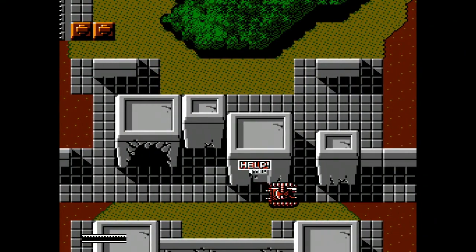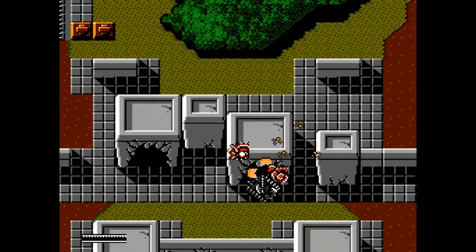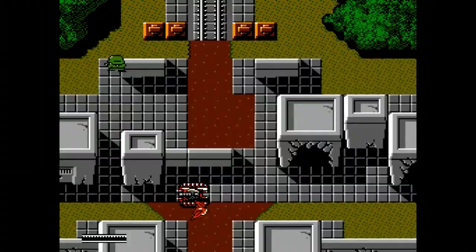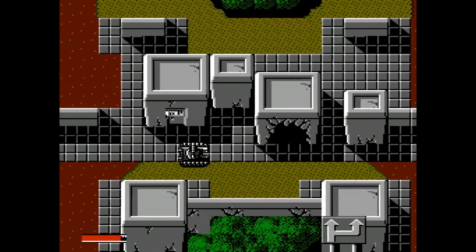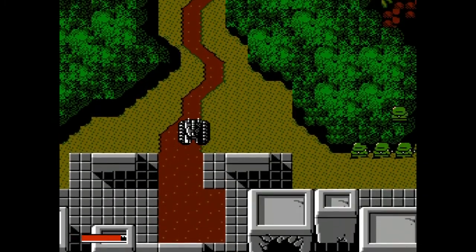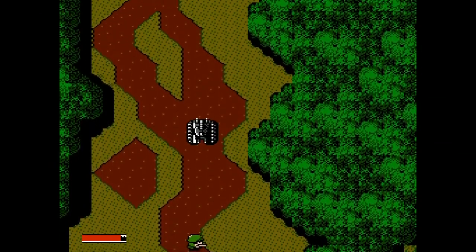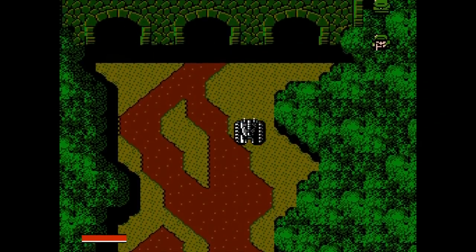For this part, rescuing prisoners is pretty worthless as far as I can tell. I did it at first because it gives you information about taking the middle path, but the middle path has a train boss that's hard if you're using regular bullets and don't know about ammo types. I ended up taking the left path, which is what I recommend. This guide follows the path I took since I don't know what's on the other path.